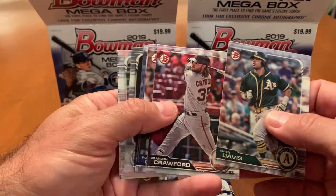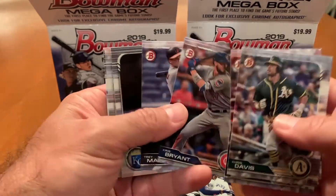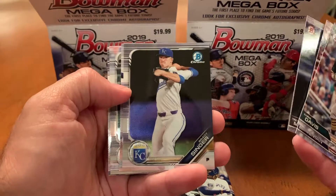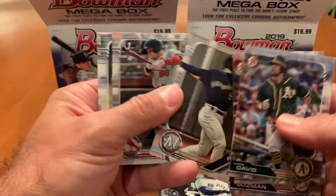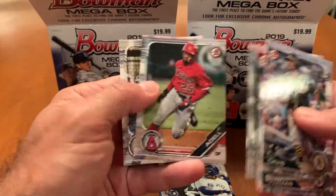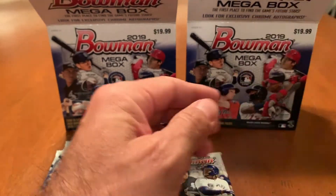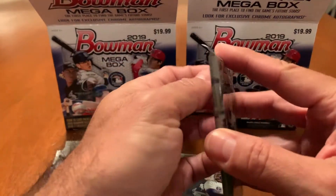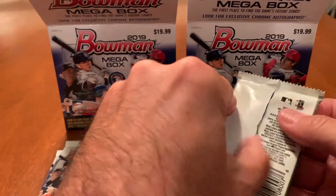Chris Davis, Brandon Crawford, Roland Guzman, Kris Bryant, Trey Mancini. We got Brady Singer Chrome, Corey Ray, Adam Knizer Chrome, Joe Adell, and K. Brian Hayes. Last two of the regular packs.